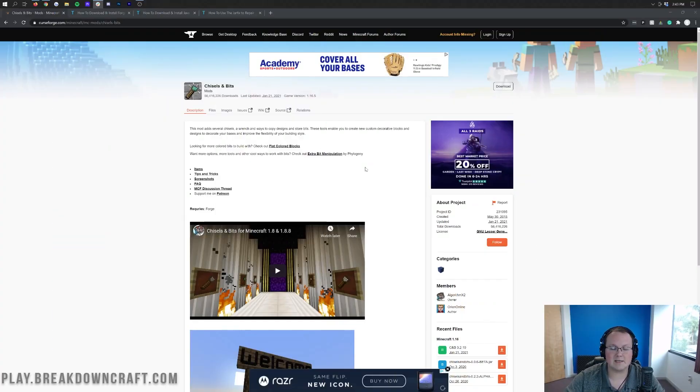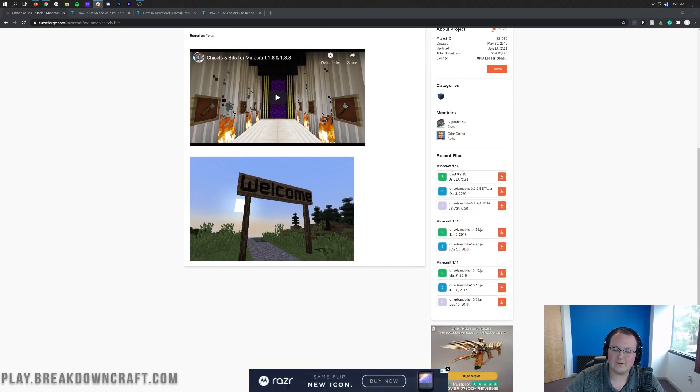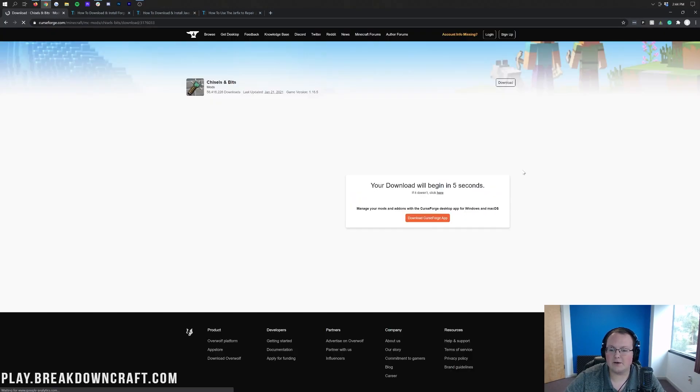Let's get Chisel and Bits installed. First thing you want to do is go to the second link down below, which is going to take you to Chisel and Bits' official download page. If you come over to the right-hand side and scroll down, you'll see Minecraft 1.16 here and then under that you will see C and B — that's what you're looking for. You want to make sure it is green here, the R is green, and then go ahead and click the orange download button to the right of that.